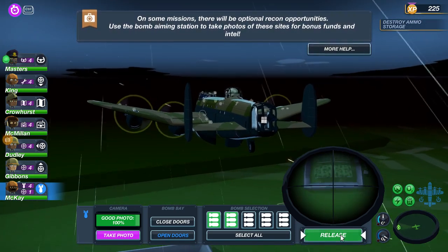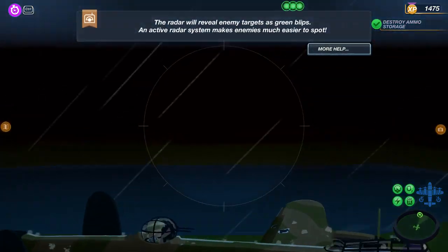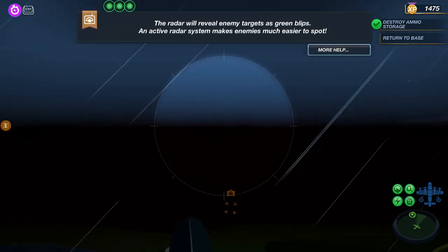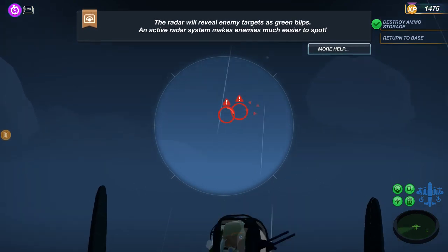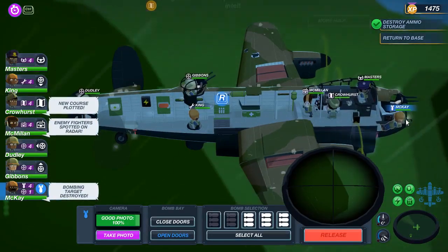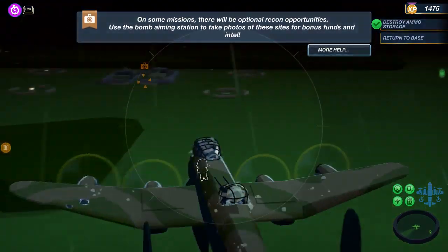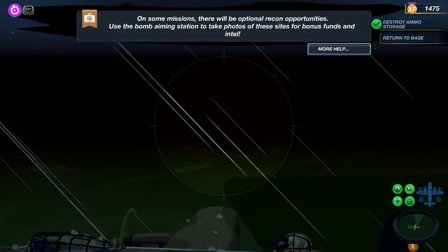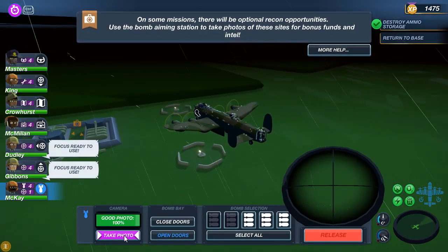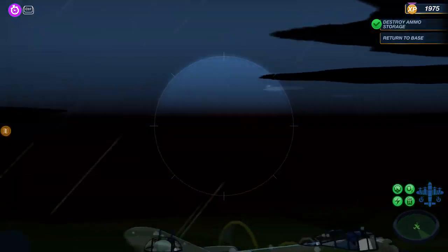Enemy fighters were spotted on radar, but I'm definitely not looking for them right now. Got to focus on the ammo dump. Sure enough, we've got a storm as well to deal with. I'm going for the recon — I want to get that picture. Let's see if we can find those other fighters. Keeping those bomb bay doors open to take a picture. They've got some AA around this thing and more enemy fighters. Maybe this wasn't such a good idea. Let's just get the picture. Boom — we got it! Let's get out of here.